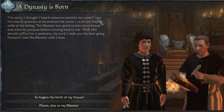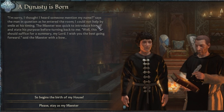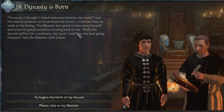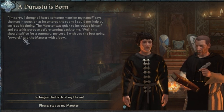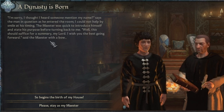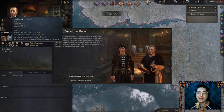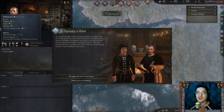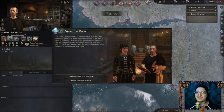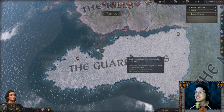The man in question, Elric, entered the room just as his name was mentioned. The maester quickly introduced himself and stated his purpose. After that the maester said it would suffice for a summary and wished me the best going forward. I asked him to stay as my maester — his learning is pretty high, intrigue is terrible, stewardship terrible, marshal terrible, diplomacy average. I decided to keep him on anyway.